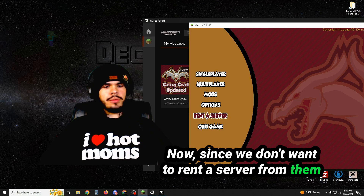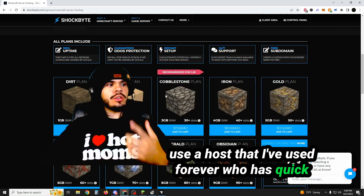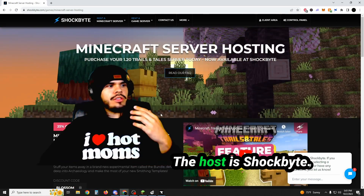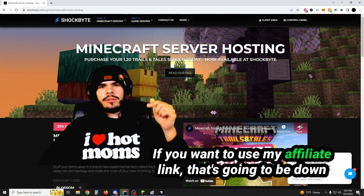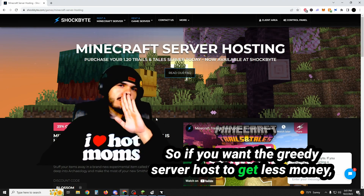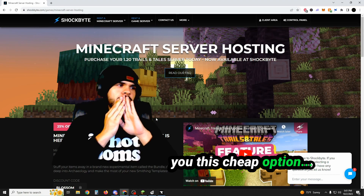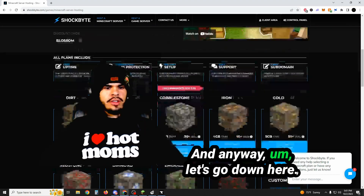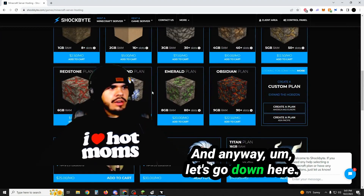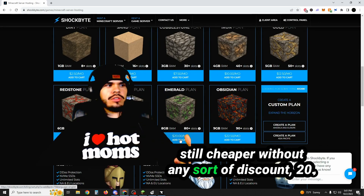Now, since we don't want to rent a server from them because it's so expensive, we're actually going to use a host that I've used forever who has quick setup for this modpack. The host is Shockbyte. If you want to use my affiliate link, that's going to be down in the description as well. So if you want the greedy server host to get less money and you want to help out my channel, please use my link. Let's go down here — we're going to see the Emerald Plan at $8, and it's actually still cheaper without any sort of discount — $20.